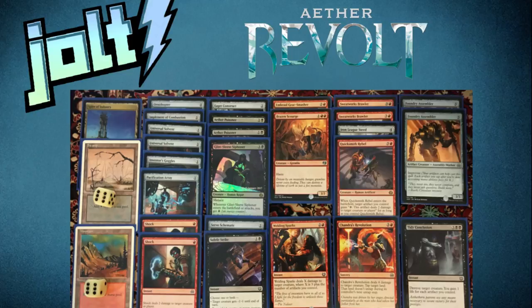My other rare was Quicksmith Rebel — it enters the battlefield, target artifact you control gains 'tap: deal two damage to target creature or player.' Just keeping with the heavy artifact theme. Quicksmith Rebel and Glint Sleeve Siphoner were basically my two bombs. I also ran Iron League Steed with Haste and Fabricate 1, so we can get in for a 3/3. And I ran two Foundry Assemblers that had Improvise for a 3/3.